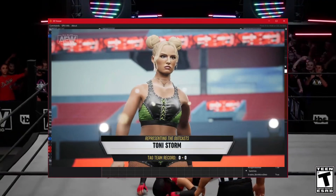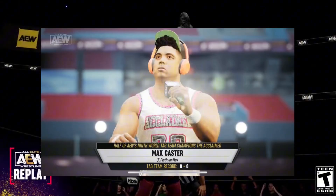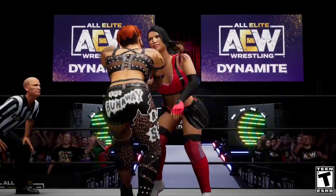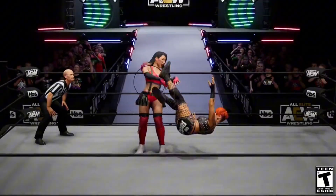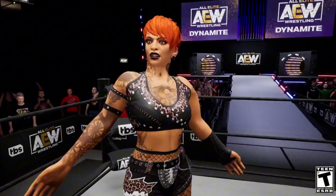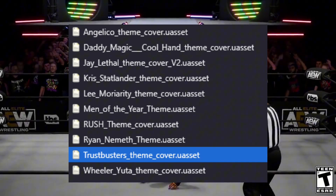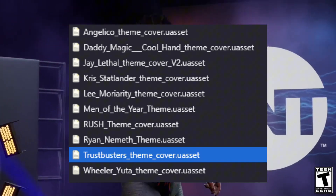Not only that, but Lynch Reborn also found an Anthony Bowens model as well as a Max Caster model in the files. On top of the character models, it also looks like there will be new theme songs added into the game once Season 2 is released.